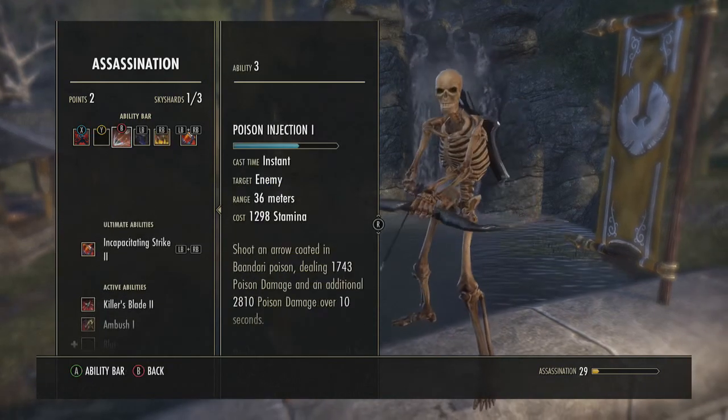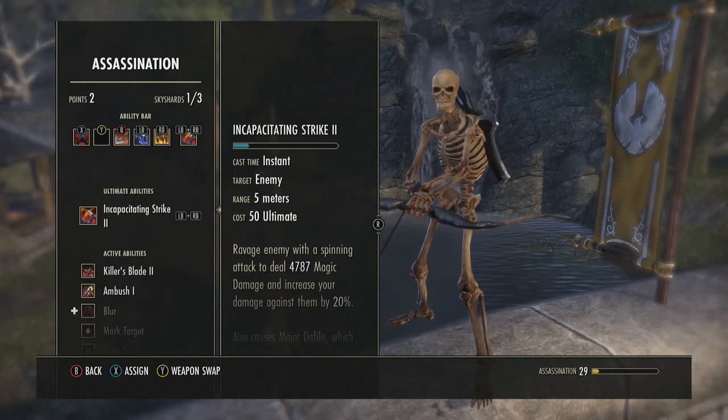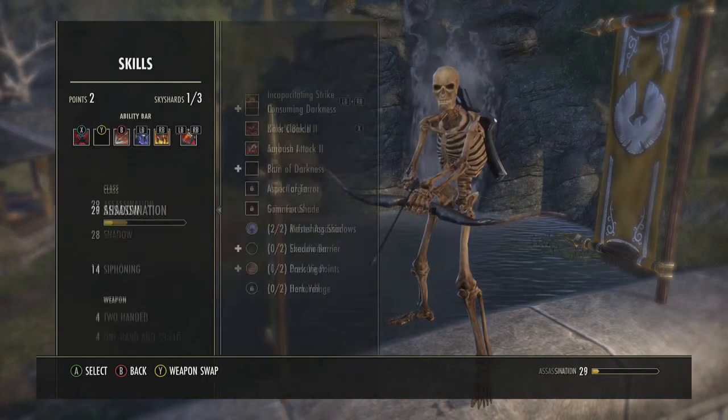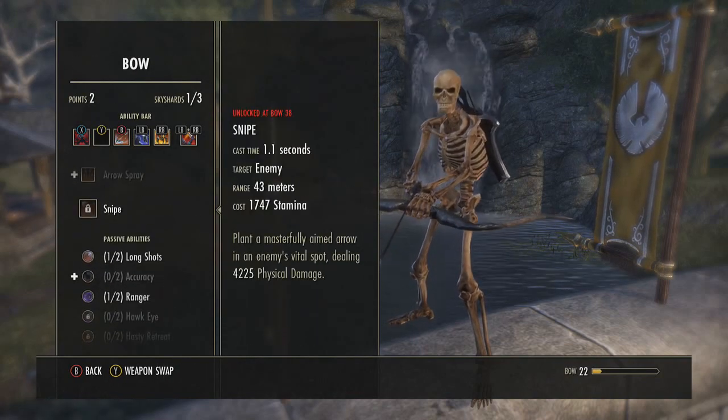The second ability bar — I don't have it completely done yet, but I know what I want from my Veteran 2 main. I run Cloak as my first ability. My second ability will be Snipe, which is under the bow skill tree — the final ability, unlocked at bow level 38, which I don't have yet.